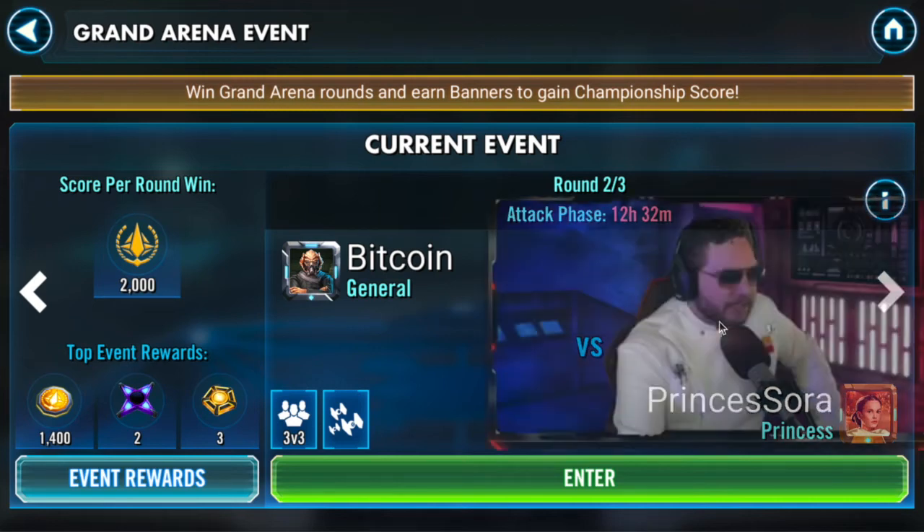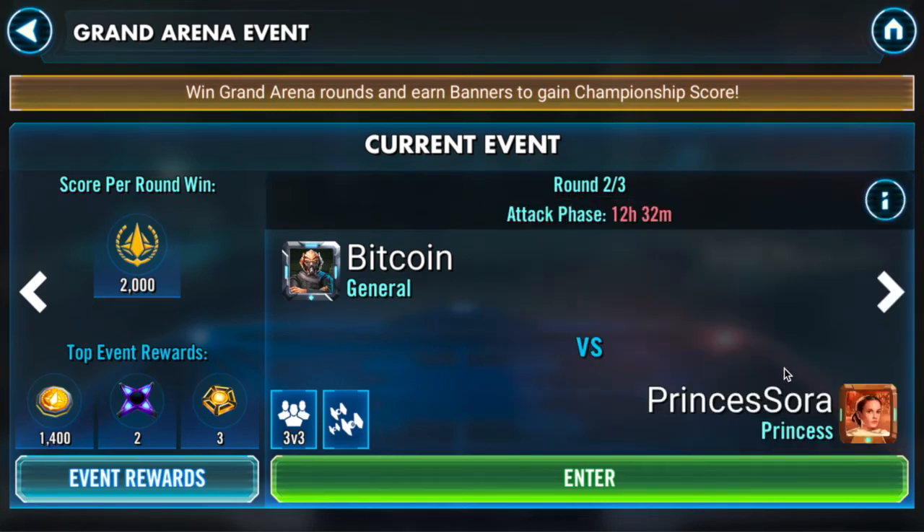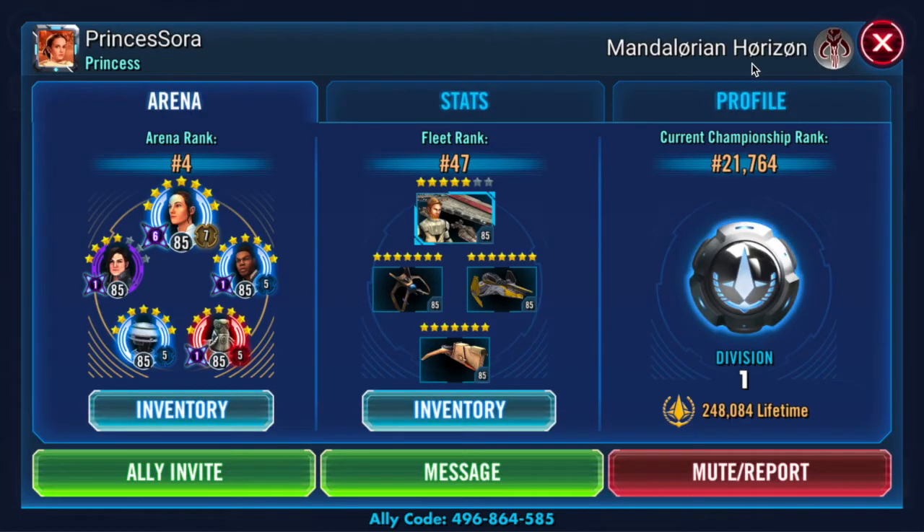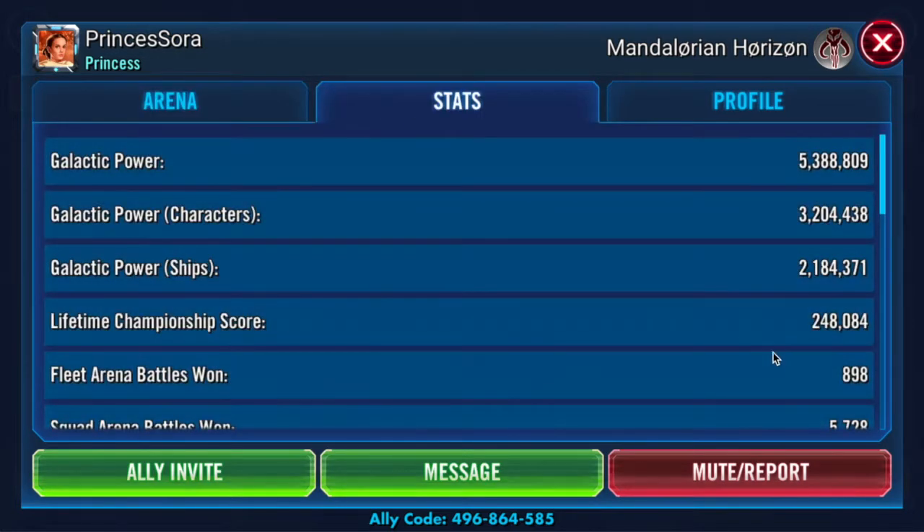Hi everyone, it's Bitcoin from TheBigJabowski. This round I'm fighting Princess Sora from the guild Mandalorian Horizon, which was our most recent Territory Wars match. Princess Sora has an ultimate raid — the only ultimate in our group this week — and it seems to be testing out Cara Dune in Arena as well, not quite sure what that's about.